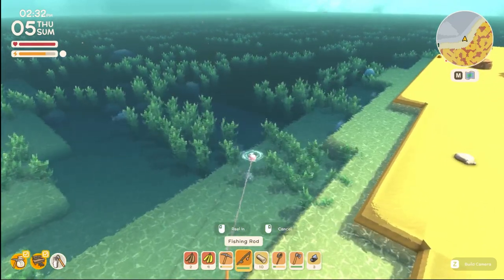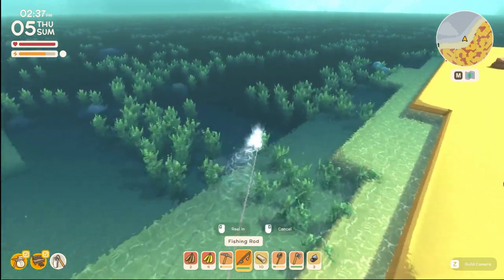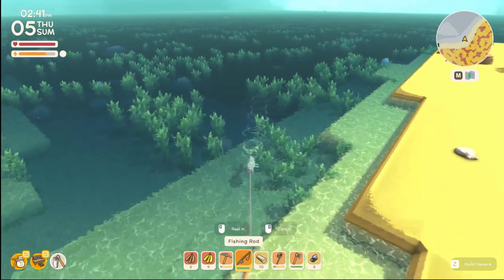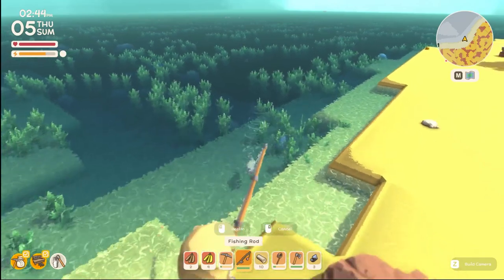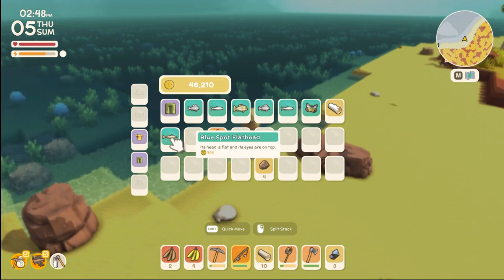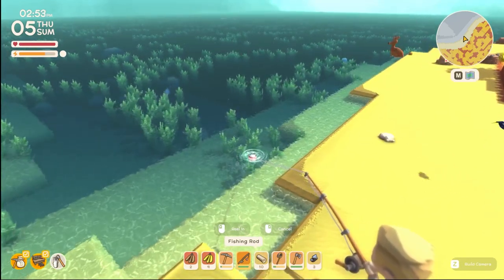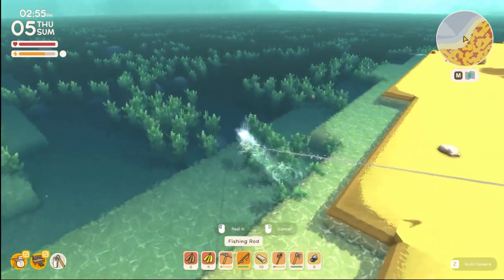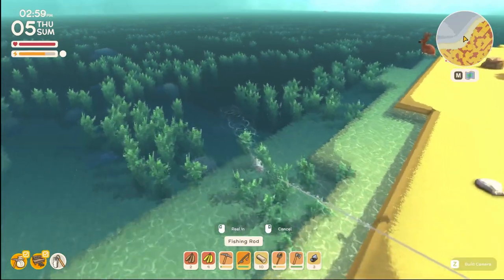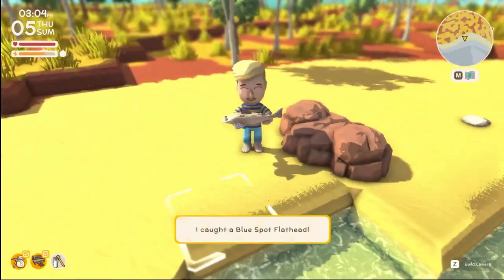Right on top of that boy! There might be a more efficient way — maybe spam clicking is more efficient, I don't know. Didn't seem to hurt to spam click a little bit. Blue spotted flathead — let's check that out. The scarlet jezebel was about 800 and this blue spotted flathead is not a golden catch. They are modeled in the water, I think that's pretty awesome. Another spotted flathead.